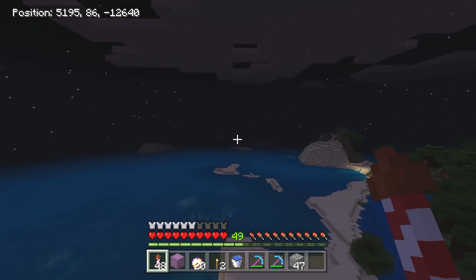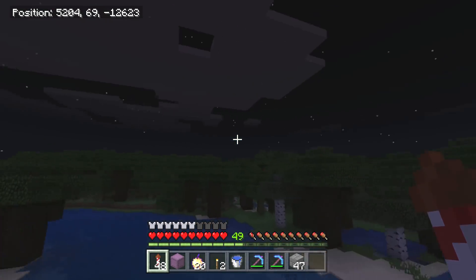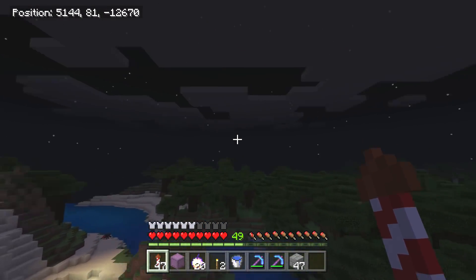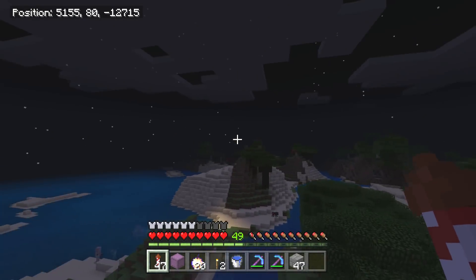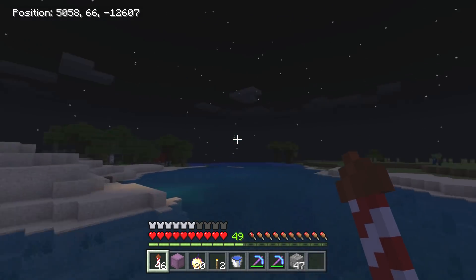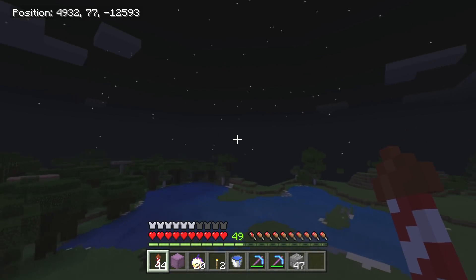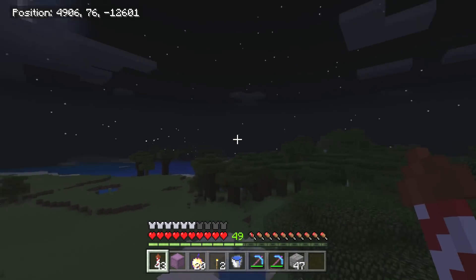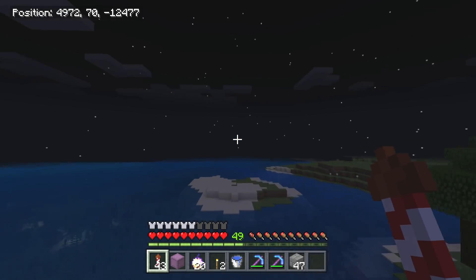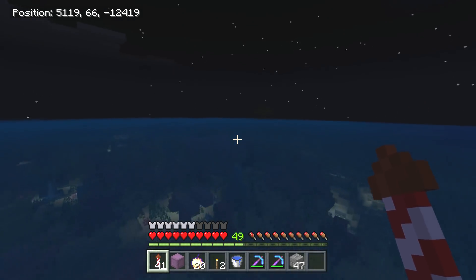We found the ocean! That took forever — I went through like two stacks of rockets and hit a glitch at some point. There's a witch hut back here, which could actually be good — maybe we'll do a witch farm. You can see we have sea pickles here. I was picturing it being more vibrant, but this is a pretty big ocean area.